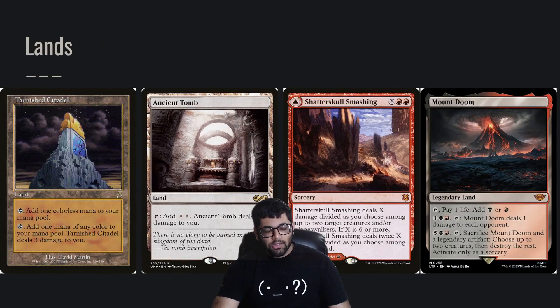Lands are actually going to be super important — which lands you pick — because in most decks self-damage is a downside, but in this deck we actually want to self-damage ourselves because it makes her ability so much stronger. For that reason, in my deck (which is linked below) I put in Tarnished Citadel, Ancient Tomb, Mount Doom, and even Shatterskull Smashing, whose flip side is a land that you can pay through your life and shock yourself in with, basically.